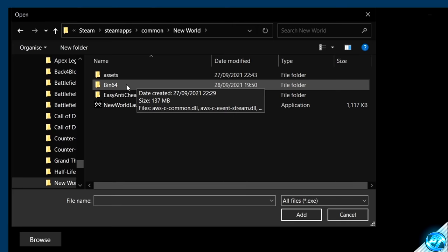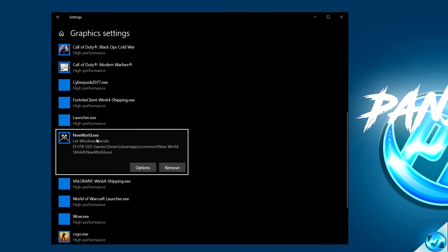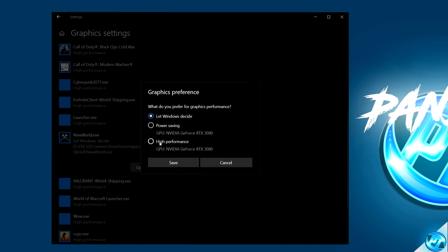With the browse section of the GPU settings open, go to the navigation bar at the top, delete any information from there, right-click, select Paste, then press Enter. Once inside the New World folder, go inside bin64, then select newworld.exe, then Add. Go down to newworld.exe, select Options, then select High Performance. Once that's done, go ahead and exit out.